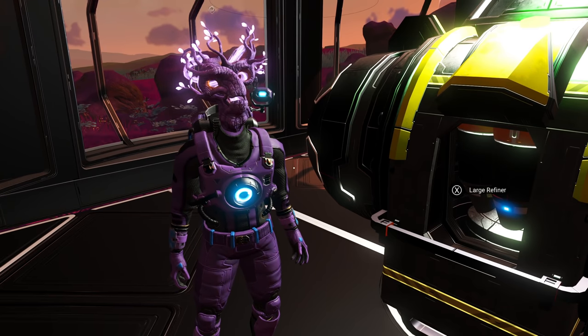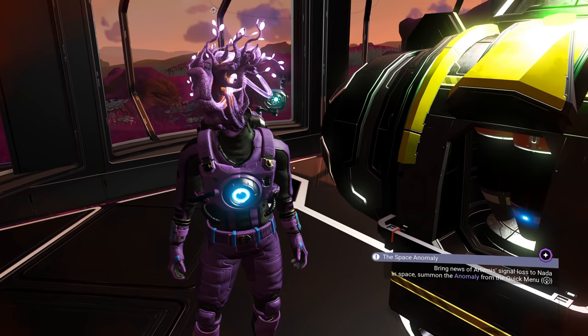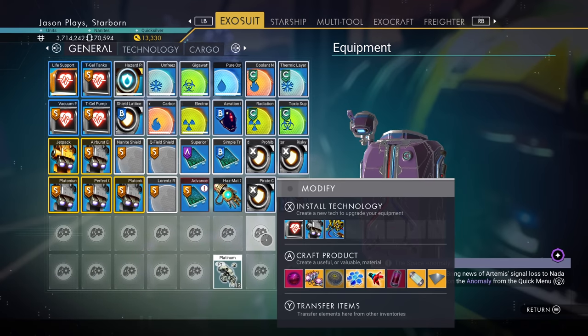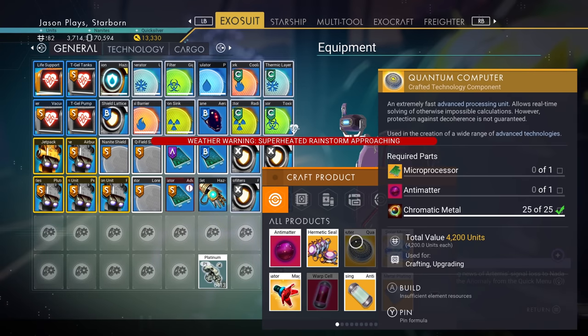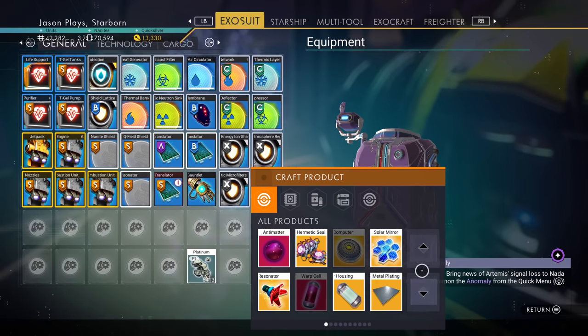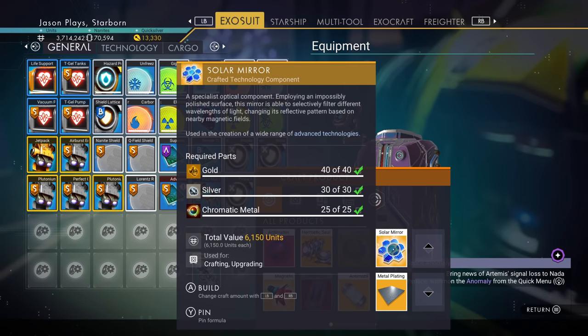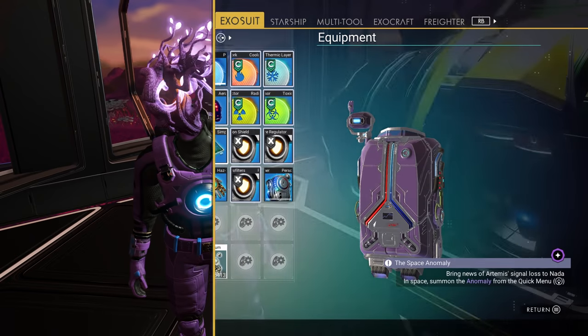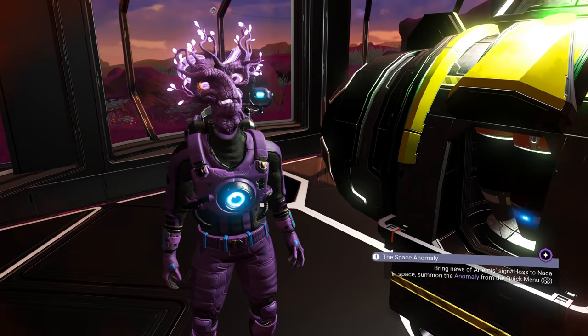Let's jump into the details for the refiner. With the Origins update, they changed a lot — they removed some items and gave us some new ones. We have recipes for items we didn't have before: quantum computer, magnetic resonator, solar mirror. We have new items, but they also changed a lot of our refiner recipes.